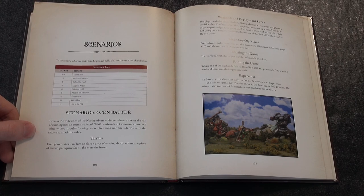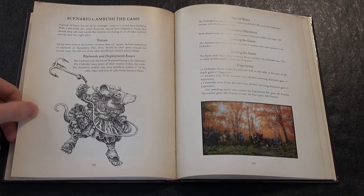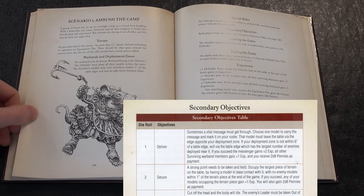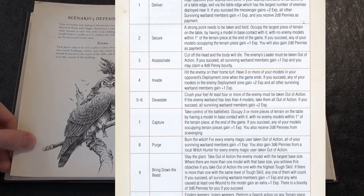There are eight scenarios in the book, and more will be added to the website. To enhance the longevity of each of the scenarios, players will find a secondary objectives chart - 18 additional elements that alter the way a scenario is played.